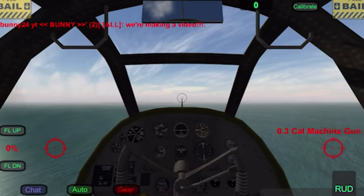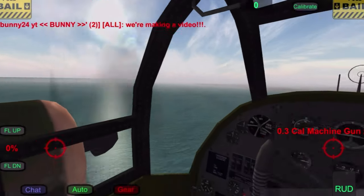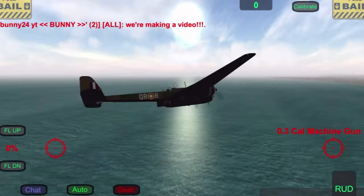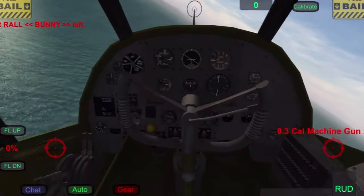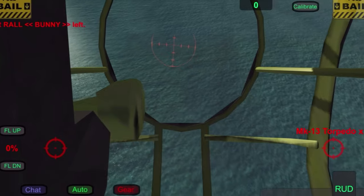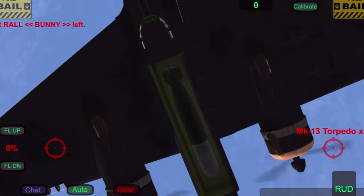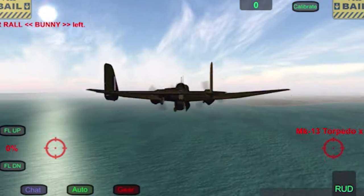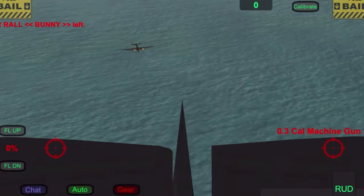Let's turn a bit here to our target — the ships. We're going to destroy them with our torpedoes. If you want to see how the torpedoes actually look on the Hampden, there it is — it's a huge torpedo under the ship. It's a Mark 13 torpedo. We only have one, but if we hit a ship it's gonna be really good.